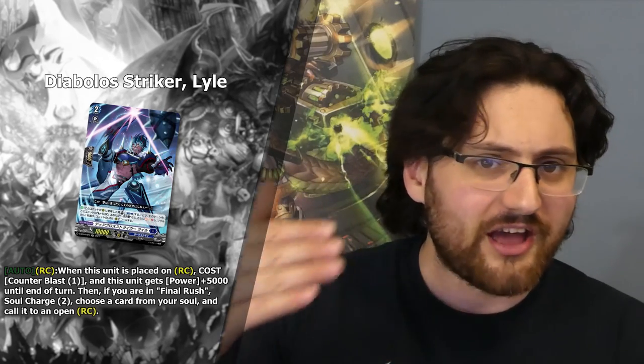If you place Leo during final rush, it becomes a 15k attacker, which basically every other Grade 2 already becomes. Then for an extra counterblast you get 2 soul, which is nice, and you can call a unit to an open rearguard circle. That feels underwhelming compared to cards like Leonard and Derek, which this card competes with as another Grade 2 for Bruce. There might be some synergies — like calling this with Leonard onto an open column, then using its skill to call a Grade 1 like Protobulb behind it — but I'm not sure it warrants a slot. Maybe a 1-of or 2-of tech card, but it's competing with very powerful cards already in Bruce.